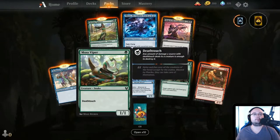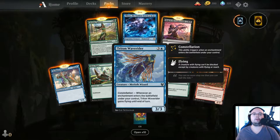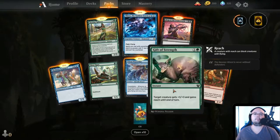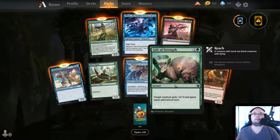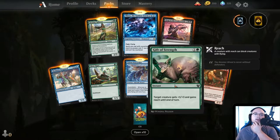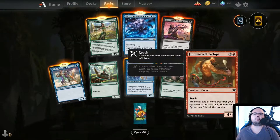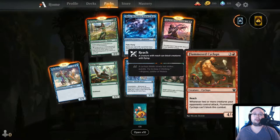Nyxborn Seaguard — nothing really. Mosswiper — we've seen you. Triton Wave Rider — 4 mana, 3/3, Constellation: whenever an enchantment enters the battlefield under your control, Triton Wave Rider gains Flying until end of turn. Gift of Strength — 2 mana instant, target creature gets plus 3/plus 3 and gains Reach until end of turn. Ooh, I like! Is this a reprint? I kind of recognize Gift of Strength.